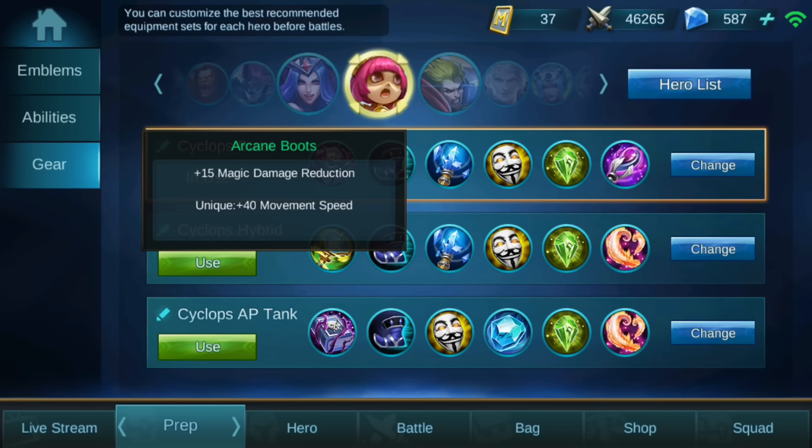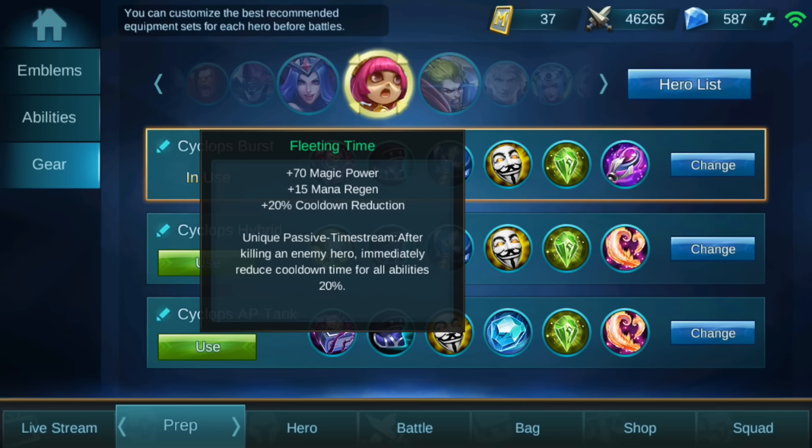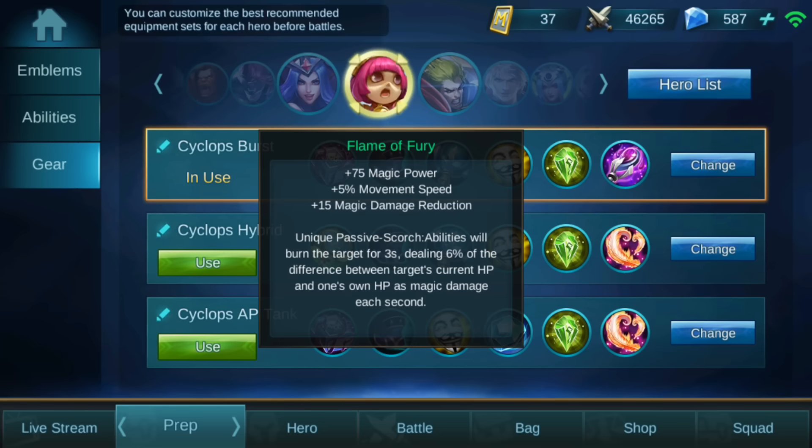The third item gives another 20% cooldown reduction, bringing you to maximum cooldown reduction. It also gives more mana generation, and whenever you get a kill you get 20% cooldown reduction on all your abilities — so after a kill you can spam your abilities even more.